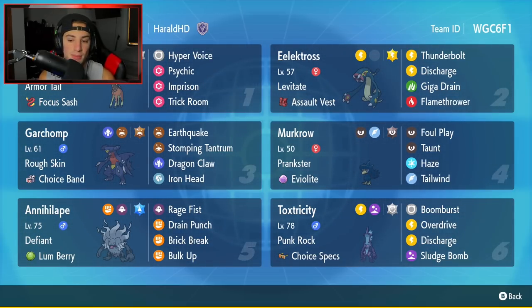Next Pokemon is going to be Garchomp. Garchomp pairs well with Electross because it can freely take Discharge. It also pairs well with Toxtricity because Toxtricity has Discharge as well. Garchomp is a Ground type and cannot be affected by those Electric moves. It has Rough Skin and the Choice Band as its item, and then Earthquake, Stomping Tantrum, Dragon Claw, and Iron Head for its four moves.